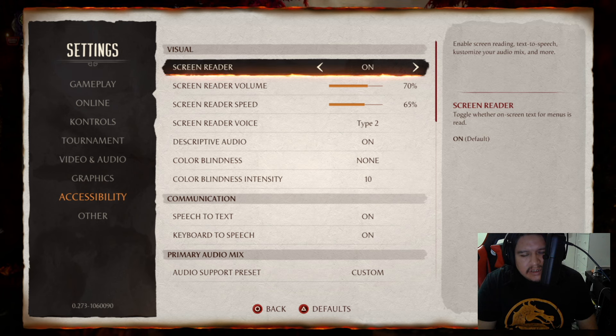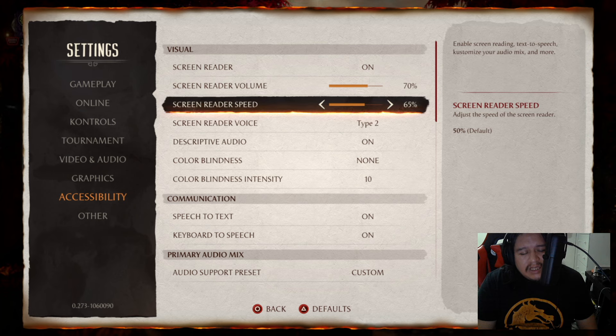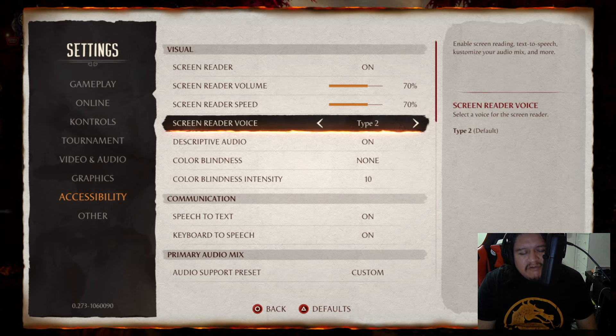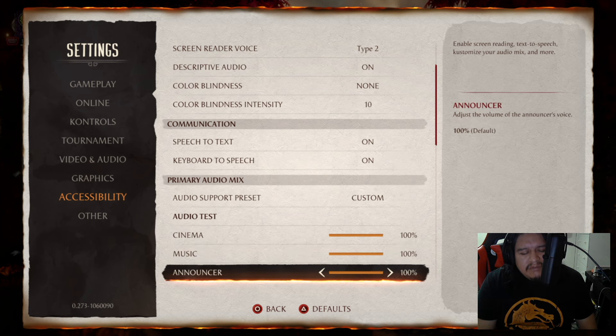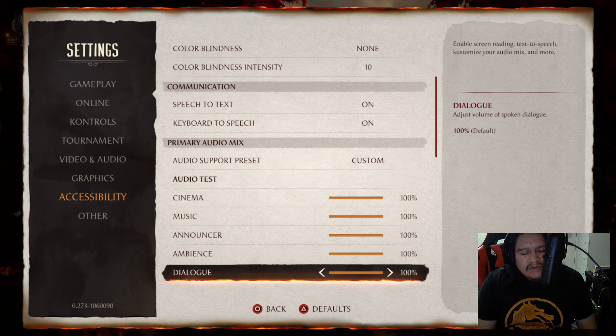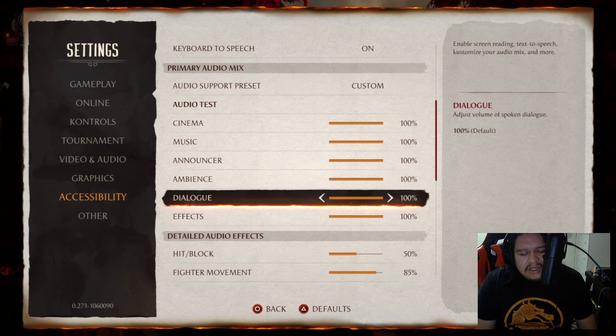In MK1 under accessibility settings there's 'visually impaired screen reading / text-to-speech — customize your audio mix and more.' Screen reader toggle: whether on-screen text for menus is read aloud. You can adjust the volume and speed of the screen reader — I have it set slow for this video. You can also select a voice type. So that's the screen reader. And then NRS has all the different audio categories you can adjust: music, cinematics, announcer — you can even choose the announcer voice — stage ambience, dialogue, effects, detailed audio, and fighter movement.